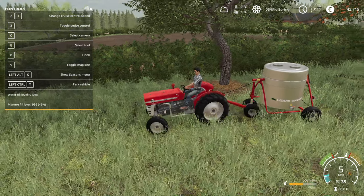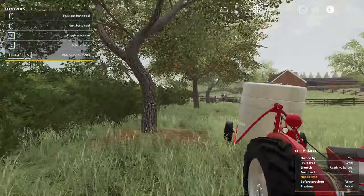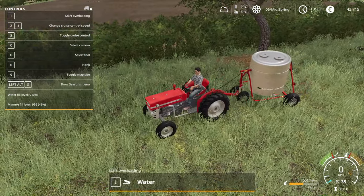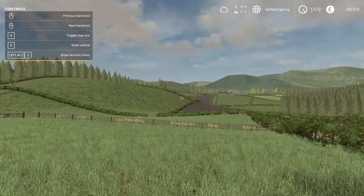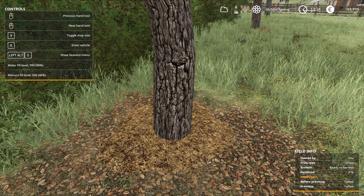The fill level didn't rise there - I think I may have picked up the wrong trigger. Let's just check the tree - yep, zero percent. Let's just pull forward a little bit further and we've got the correct tree. You'll see on the info panel it's filled up, which is perfect.